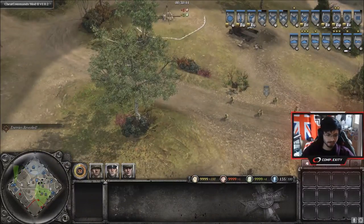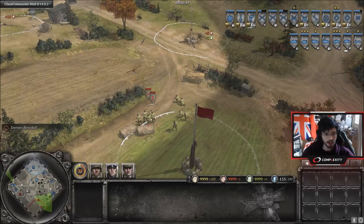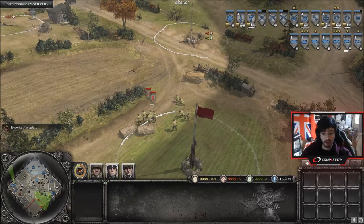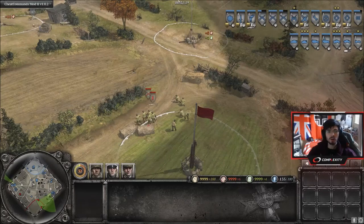I think I've pretty much summed it up. I hope that was useful guys — it's just a quick one this week. There's not much else to add: mines, repositioning your MGs, pack howitzers, using artillery to bombard a position you think is going to get flanked — use your abilities. Thanks for watching, I'll try and get another tip of the week out for you next week. I'll see you on the stream. Bye bye.